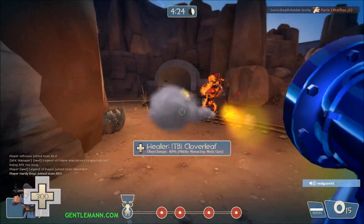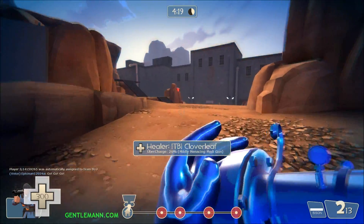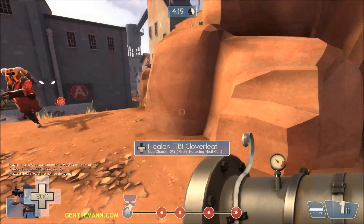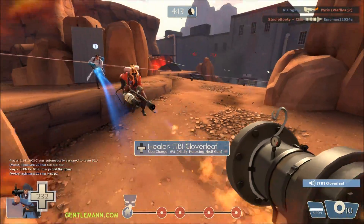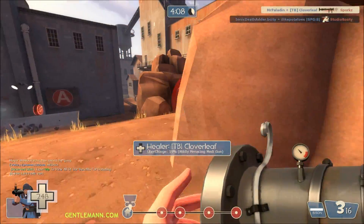I switched out here from the shotgun to the Righteous Bison, because with the 5% spread on the bazooka I was having trouble hitting far targets. The Bison tends to have a pretty straight shot, even though it's not as much damage.